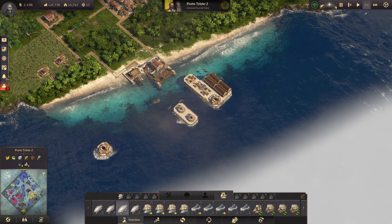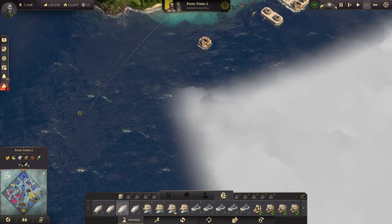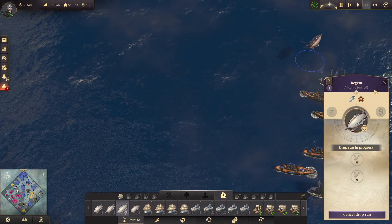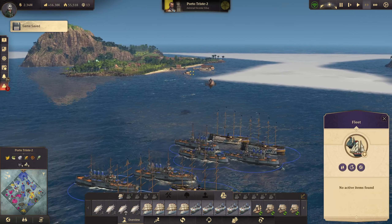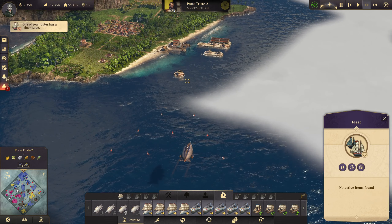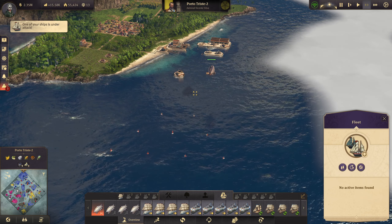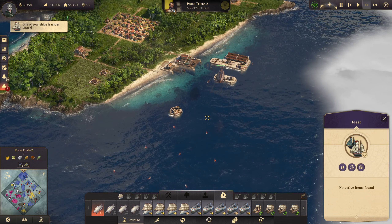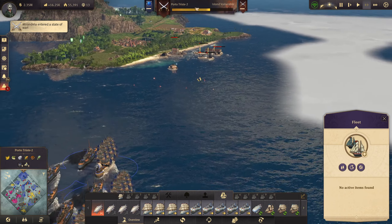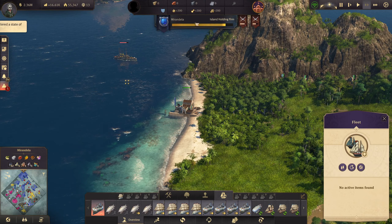So we'll drop there, there, and then come back out to the other airships as well. Let's go - ship under attack. Your island is under attack. Milandela - and that one is no practice.